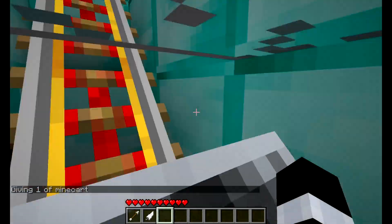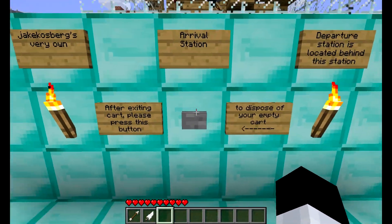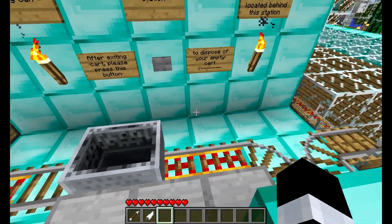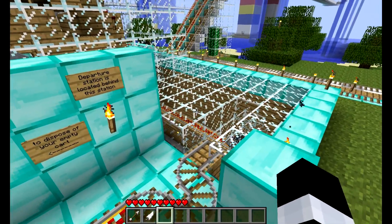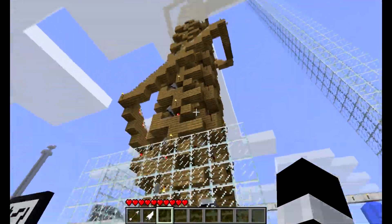Diamond Station features a cart recycling system. When you arrive here at the Rival Station, you hop out and press the button here. Your cart is automatically carried away.